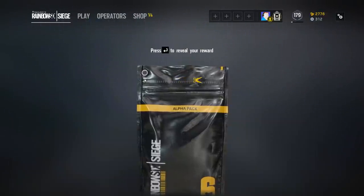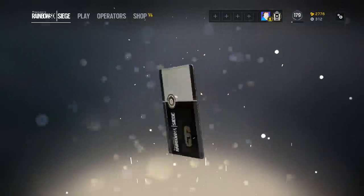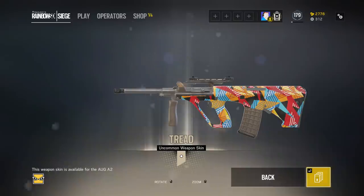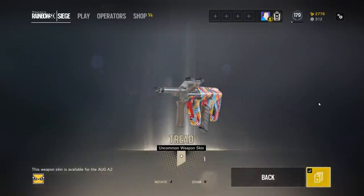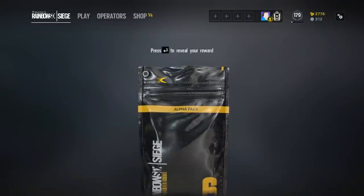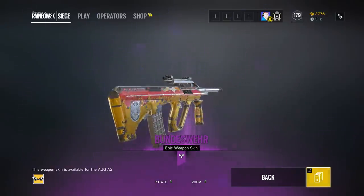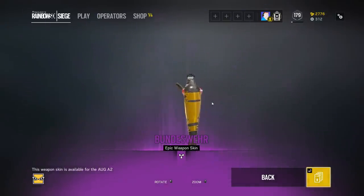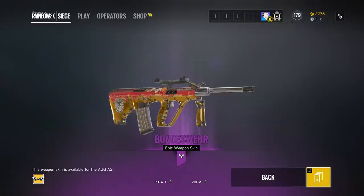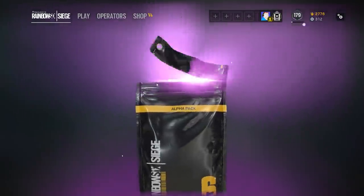We got that Deagle weapon skin — I could use it for Blackbeard or Valkyrie. Now we're gonna hit an uncommon: we got the uncommon for the AUG. I normally don't use this gun that much. We're gonna keep it moving. We got another epic and I don't have this skin — this might give me a reason to start using the AUG. I have this camo for the MP7, not the AUG, so it looks nice.